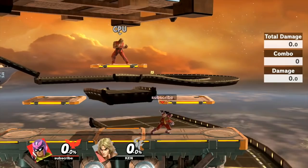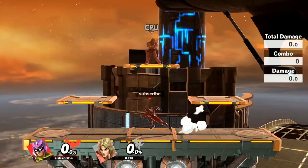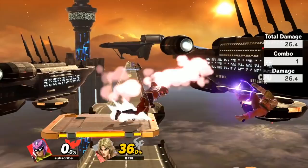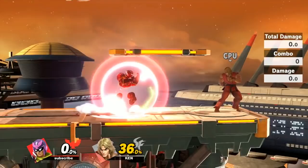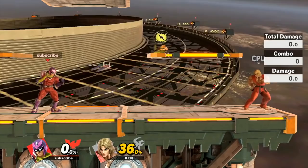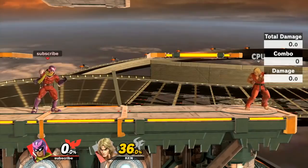Regardless, Captain Falcon has some new interesting combos — neutral air works really well, side B works well, stomp works really well because of the no-tech mechanic, up B kills, and he still has knee combos and down air combos. He still feels very Falcon-ish, and as a final note, a full-hop knee does a ton of shield damage after one prior hit on shield, making it a great way to break shields. It can look like you're going for back air again and then you knee — very mix-up friendly.